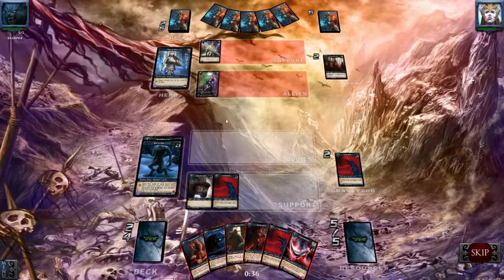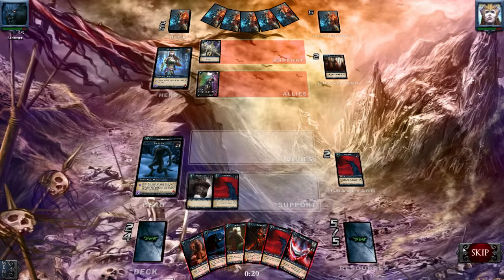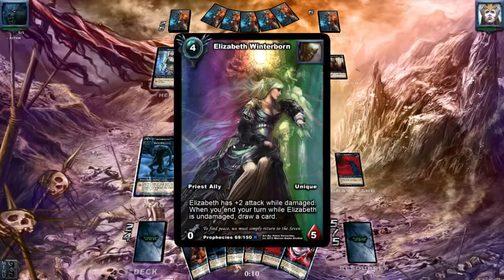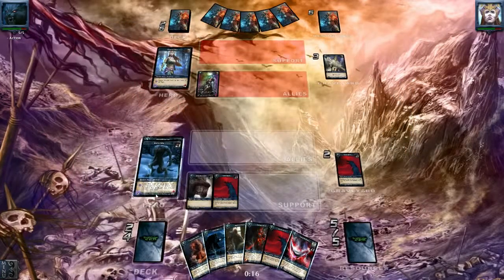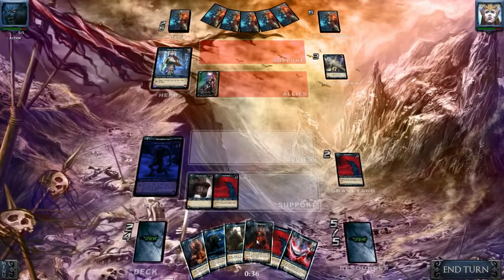I think I'm going to attack to remove durability from his weapon, and then use my ability to pump up my weapon and attack his Winterborn. He will receive a bit less damage, but if I use my ability first his weapon will be destroyed — and I don't want him to draw more cards.